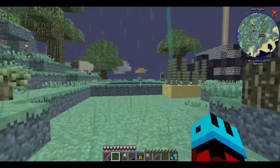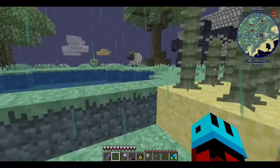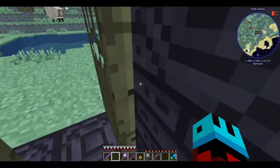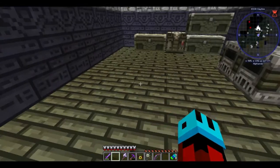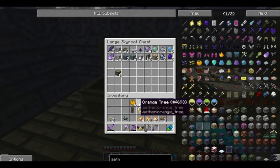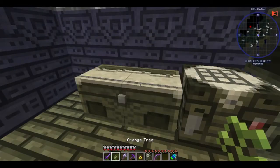It seems that some of our trees out here have been growing very nicely, which is, as I'm sure you'll all agree, wonderful. Let's see... okay, so that's an orange tree sapling. We should probably plant it outside near the water.